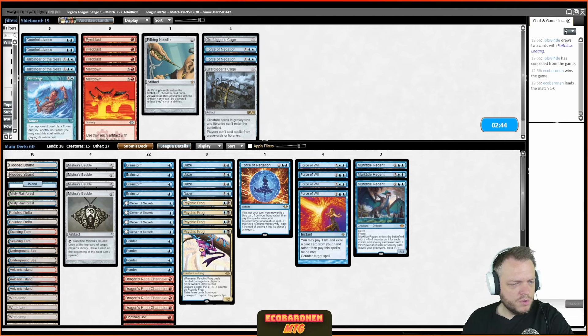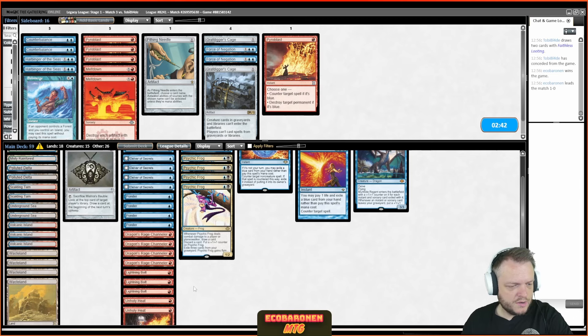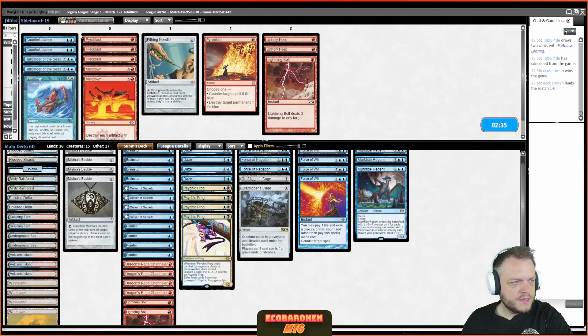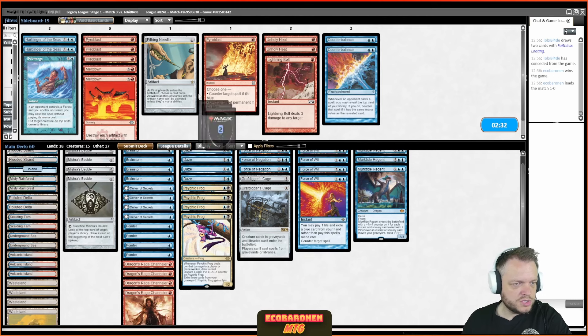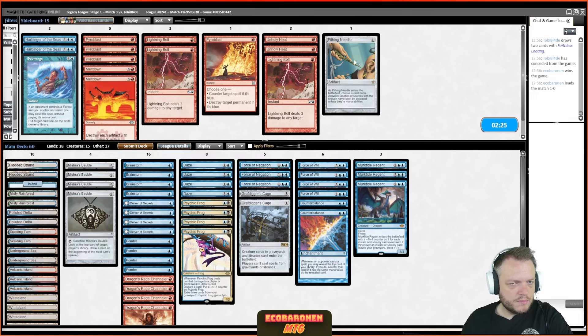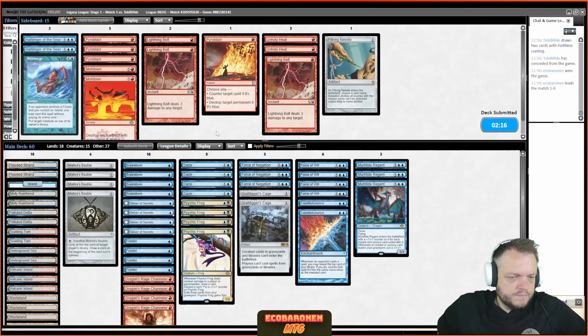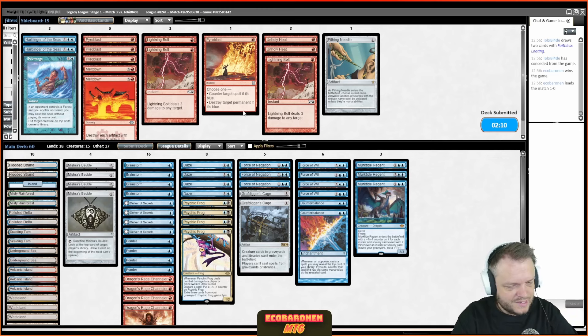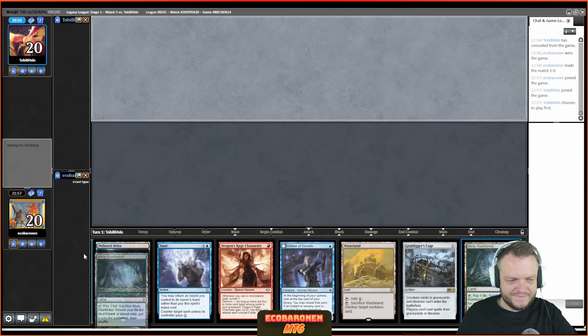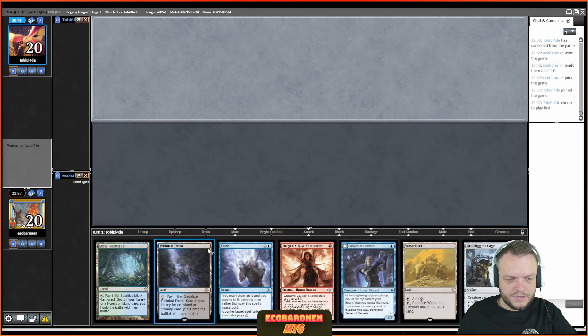We have four good cards to bring in. Is Counterbalance better than two Bolts? They just might be because they're blue. Hitting Needle doesn't make much sense. I cut all my removal — most of my creatures are blue. Let's try this and see if we can get one on the board against the ritual cabal. Those boys really had my number today. This hand is weak to turn one and weak to Grief or Thoughtseize.